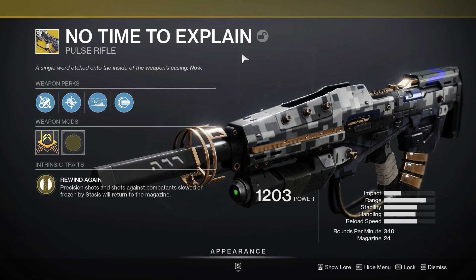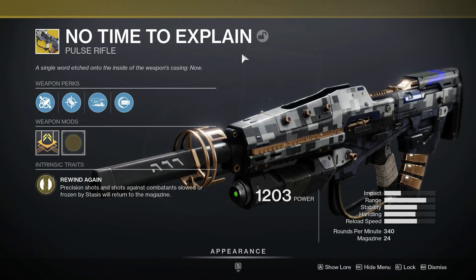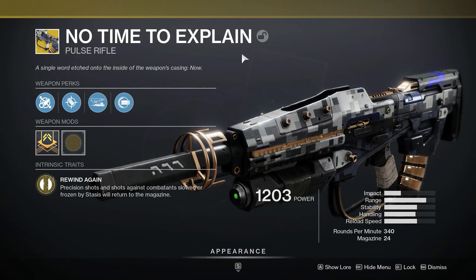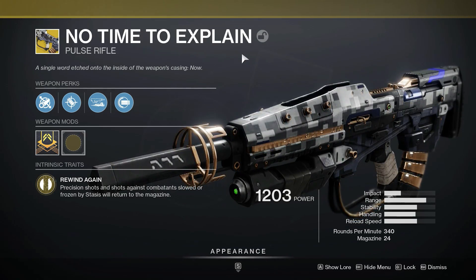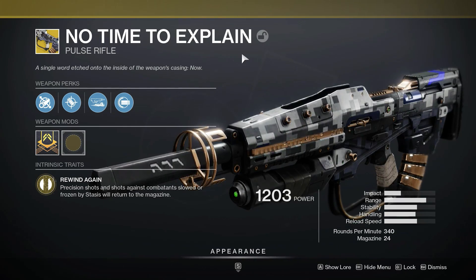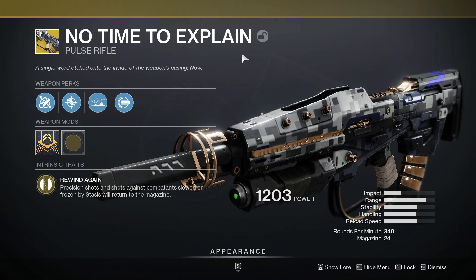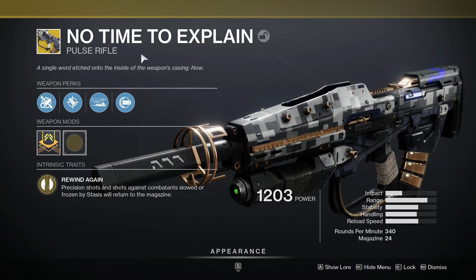The perks are completely different in this one. The only way to get this right now, unfortunately, is if you pre-ordered Beyond Light — if you bought it now, you won't get it. I believe it is coming out eventually, and I'm assuming the Exo Stranger will give it to you at some point. Anyway, I'll go right into its perks and we'll try it out in PvP today.